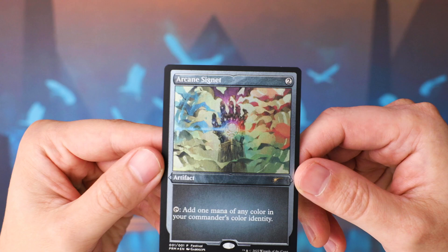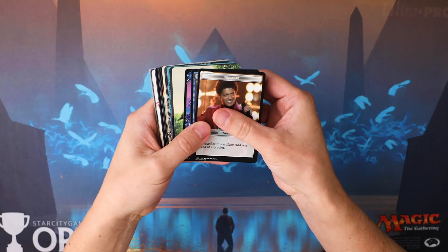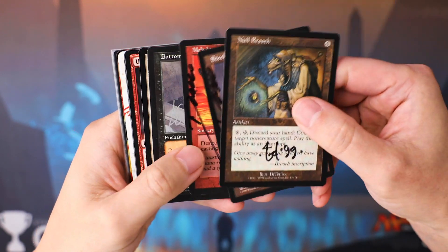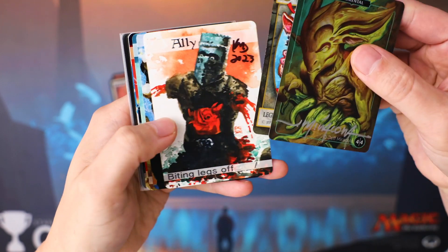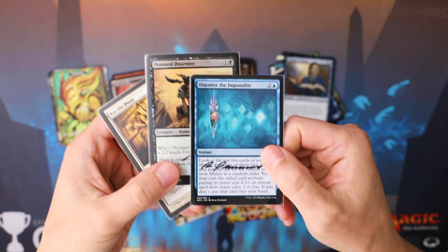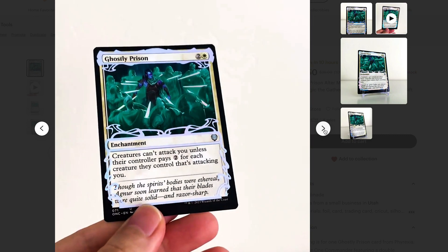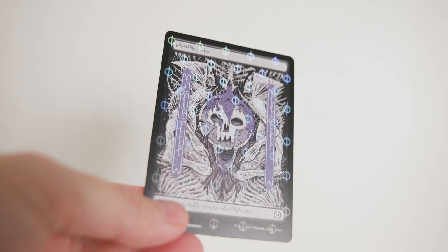On to the giveaway. The winner is going to get a promo Arcane Signet — the etched foil version — and I'm also going to let the winner pick a couple of things from this pile of cards I have here. We've got tokens, some old signed cards, promos, lots of different tokens from artists, tokens that I've made, metal tokens from artists, and even a few artist proofs. I'm also going to throw a couple of my altars into the pile — a Ghostly Prison and that Phyrexian land altar — so the winner can choose one of those if they want.